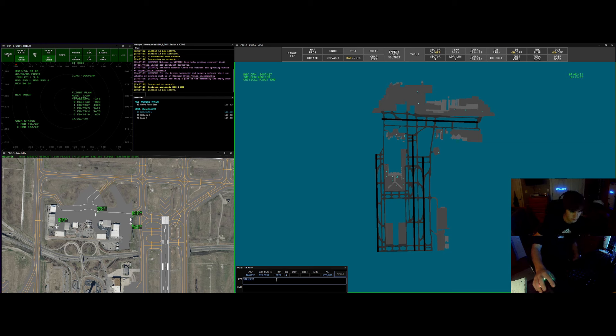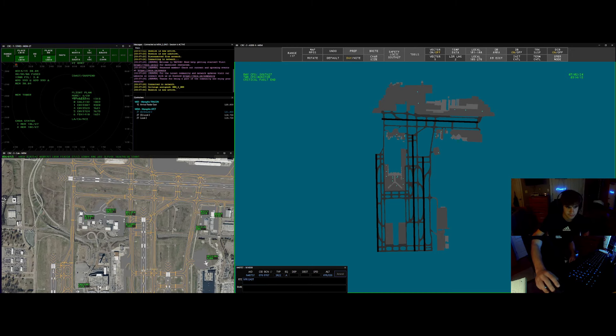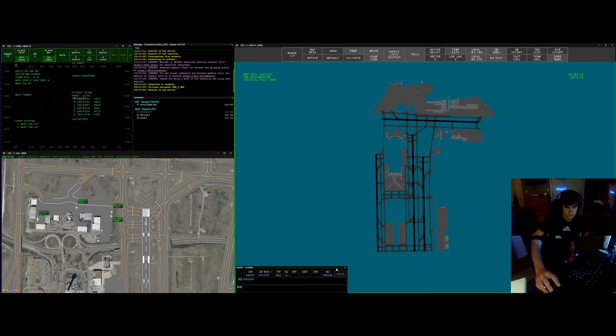And we're cleared through the Class Bravo airspace. We'll maintain VFR at or below 3,000 feet. Departure 125.8 and we have 0767 for our squawk, for Cirrus seven Sierra Tango. And Cirrus seven Sierra Tango, readback is correct. Contact me when ready for taxi. We'll give you a call for taxi, Cirrus seven Sierra Tango.